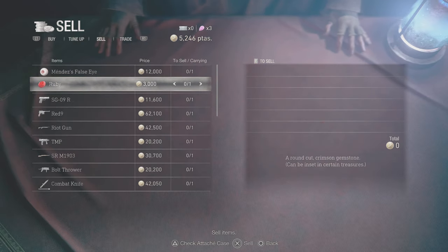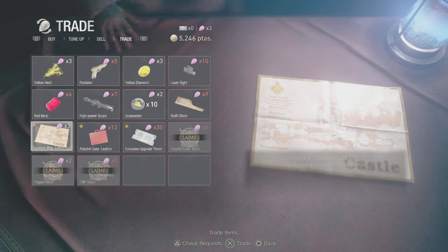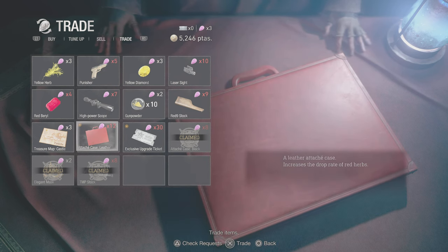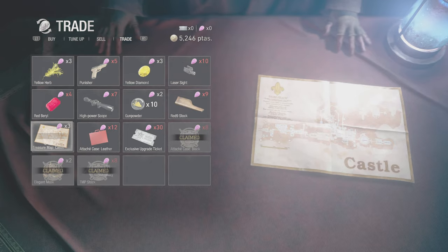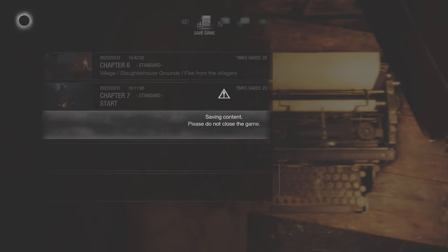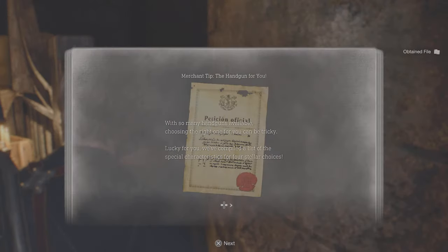I might be coming back because I need to buy this. Oh, I have a castle treasure map. There's something like gunpowder. Why the red herbs? Treasure map. I just saved and I have to save again - I'm crazy about it. Handguns, let me choose the right one.